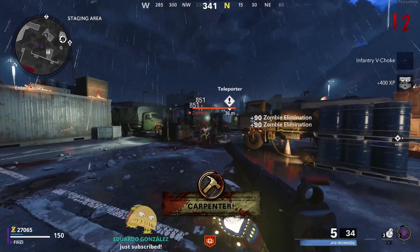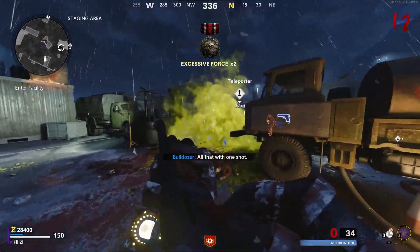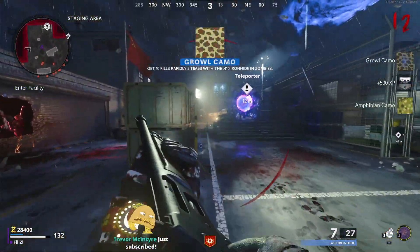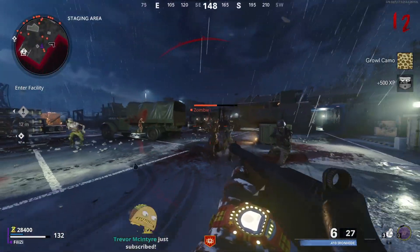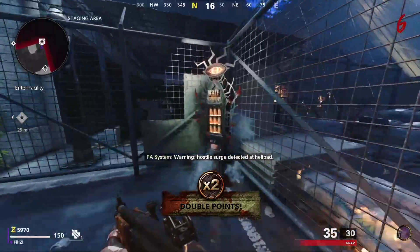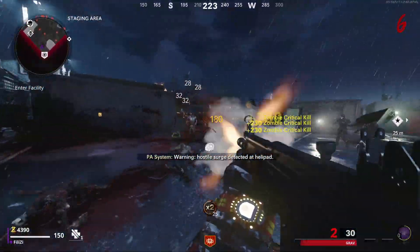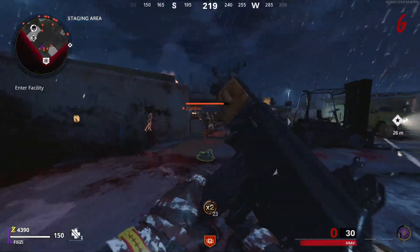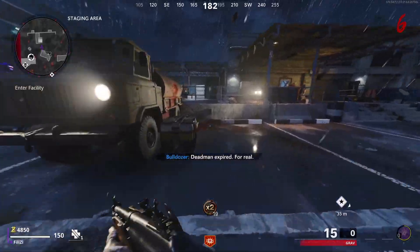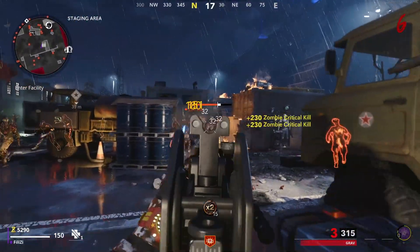This whole strategy is done from round 1 until around round 14-15, as it gets a bit difficult after that. What you do is stay in spawn with your chosen weapon and use it as much as you can. Once you have enough points, go and buy Death Perception, which is located in a corner in spawn. I really recommend having it leveled up with the tiers because it has a special tier skill that increases the amount of salvage you pick up — it makes a real difference.